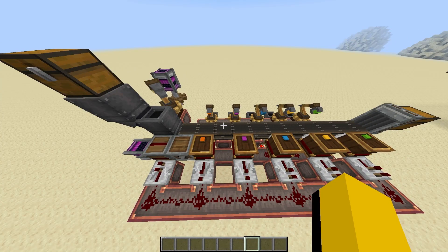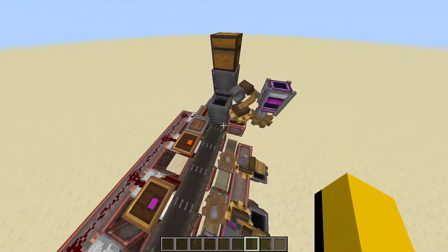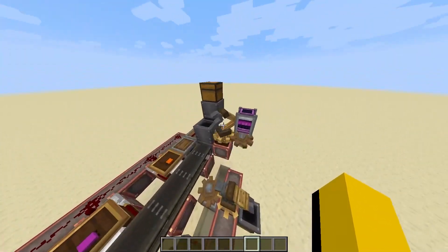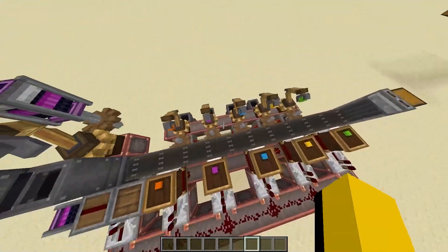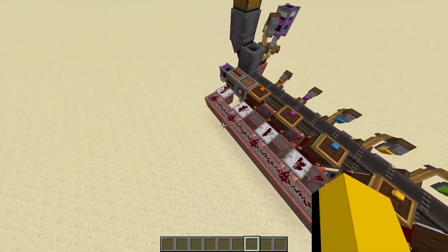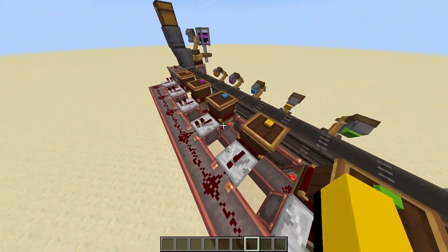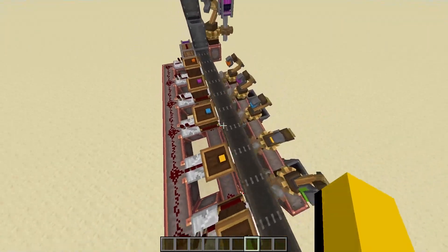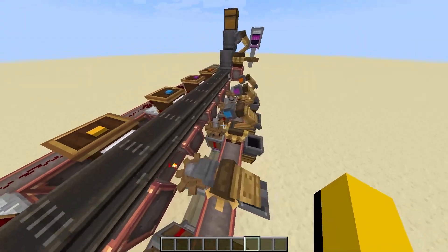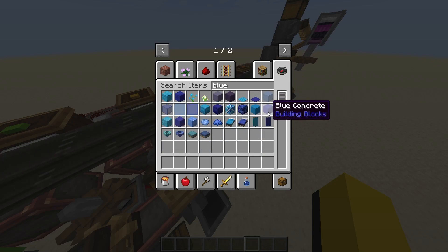Before we get started, I'm going to go ahead and show you how this thing works in general. This conveyor belt right here is going to be transferring our items across. We have the intake mechanism right here, which is going to pick items out of the basin and place them on the first block. Then you have items flowing down the path getting detected by the content observers, which are going to send a signal to the clutch at the beginning of the circuit, telling it to stop whenever they detect the appropriate item, and then they're going to send a signal through the redstone torch, telling the mechanical arm to start running and pick up the item off of that spot. Once the item is picked up, the content observer is going to stop detecting anything and then the conveyor belt is going to start moving again.